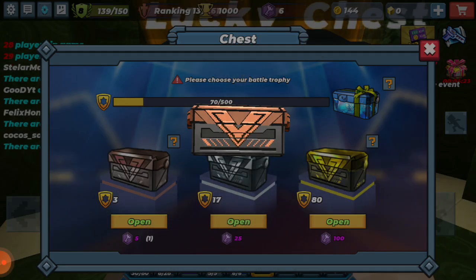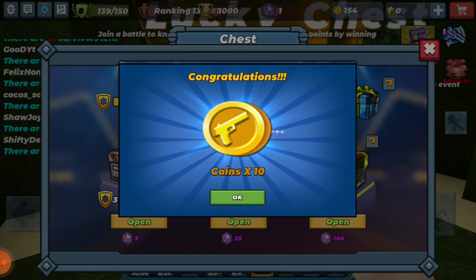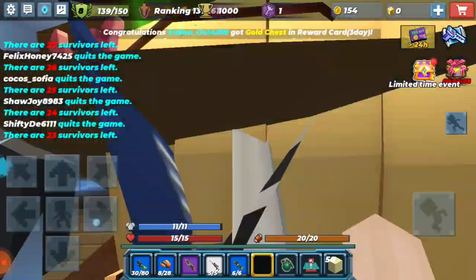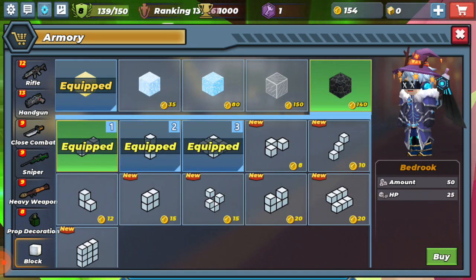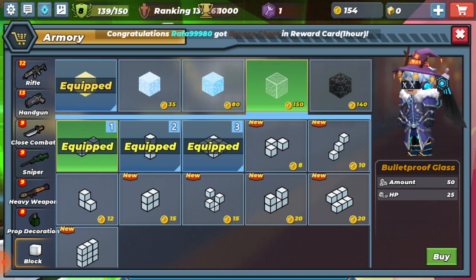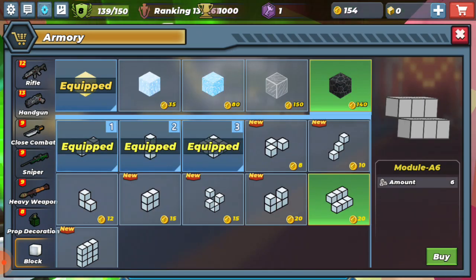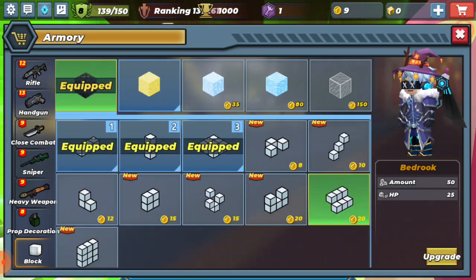There we unlocked it guys, we unlocked it! Well that's not gonna end the video, we're still going to do other things. I don't know which is better — bedrock is 140 coins but this other one is 150, and I don't know which is better because both are legends. Spotted and upgraded at the same time!